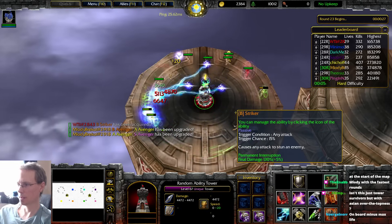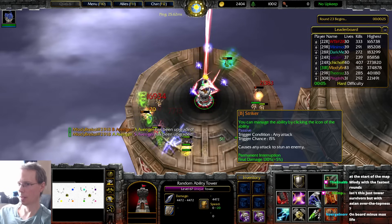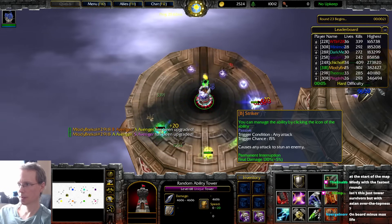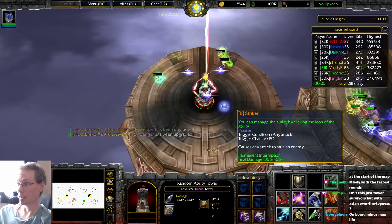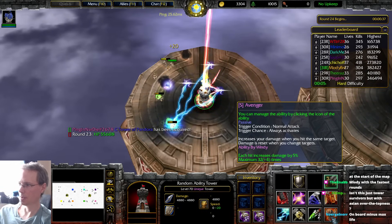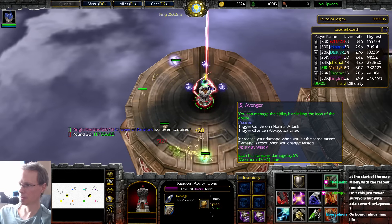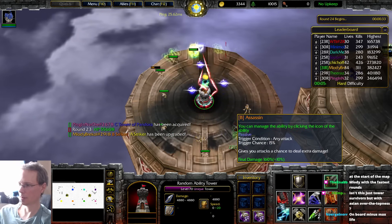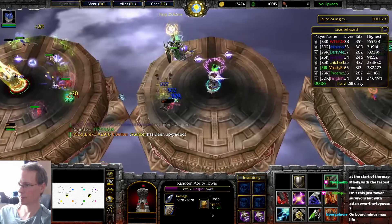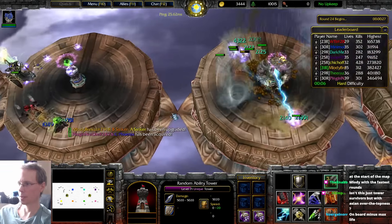Chance to stun. Get a lot of B tier abilities. So it takes some time to get the gold needed to upgrade the good stuff. Increase your damage when you hit the same target, damage is reset when you change targets. In the long run my damage should be good, but it started off real slow.